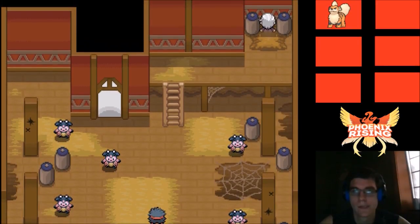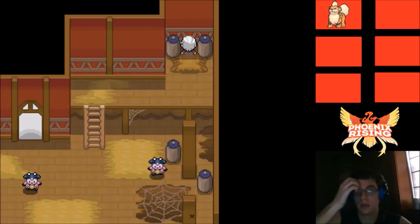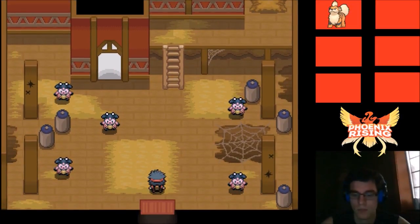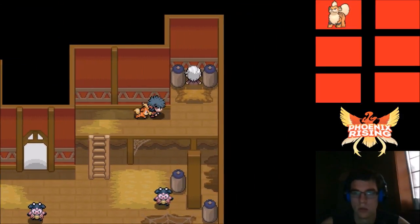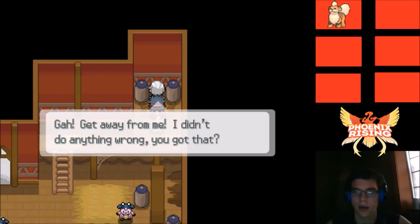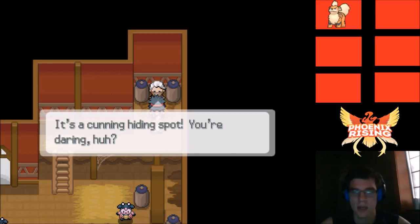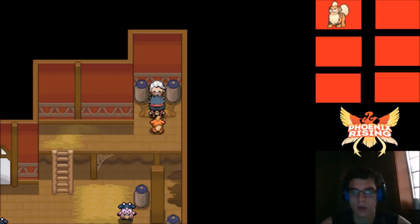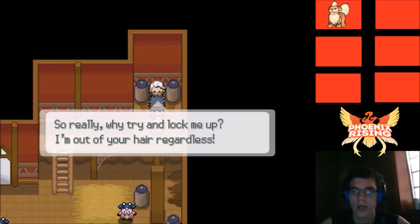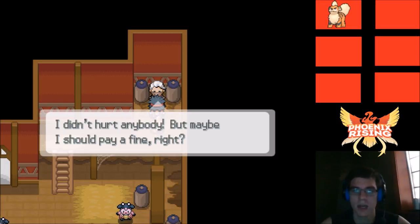There's a bunch of Miltank in the barn — and someone's hiding in here! He says it would take some kind of genius to find him right under their noses. A cobweb — maybe we can fall down. He reacts: 'You're just a kid — don't scream. How'd you find me? It's a cunning hiding spot. How about we make a deal — I'm skipping town, I'm a free spirit. I promise I'm out, so why try to lock me up? Maybe I should just pay a fine?'